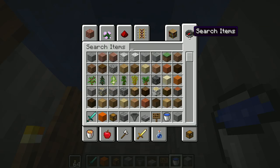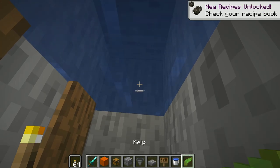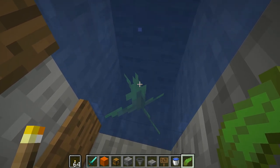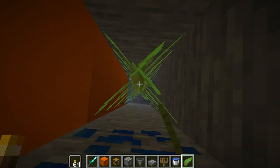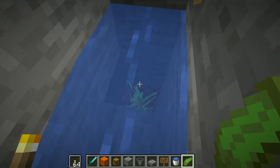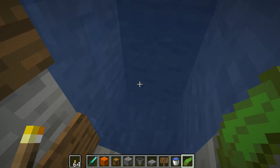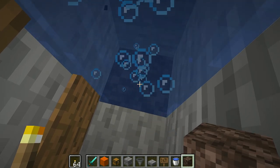Grab yourself some kelp. The kelp is going to help us turn them all into water sources, because every time kelp grows, every block it grows into turns that water into a water source. So that's become a water source — you want them all turned into sources going all the way up. If you don't do this, the soul sand won't work and it won't create the bubble elevator. The bubble elevator needs pure water sources all the way up. Once you can't go any higher, swim back down and break the bottom kelp — now they're all water sources. Break that bottom one, then go get yourself some soul sand.